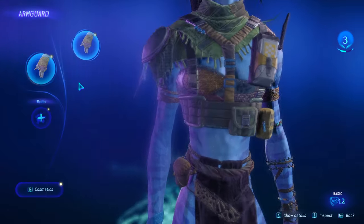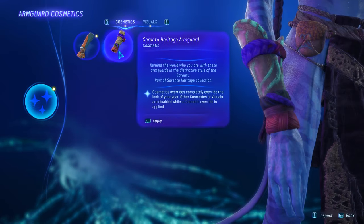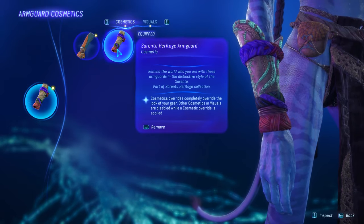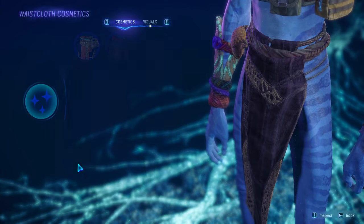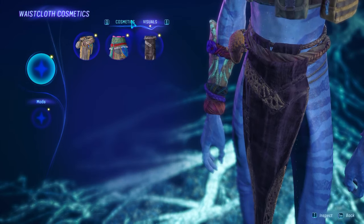You can also do this with your arm guard — go to cosmetics and equip the Siren 2 Heritage arm guard. Then go back, change your waist cloth, hit cosmetics, and either use the visuals or the cosmetics option.